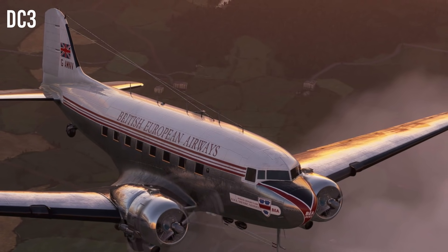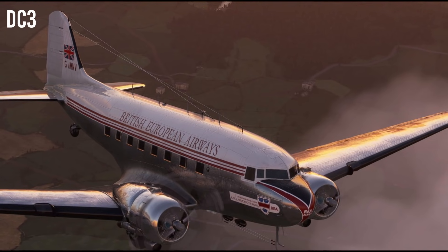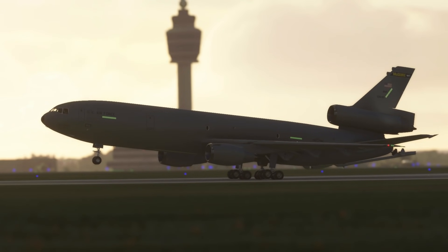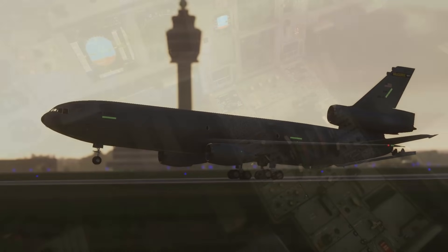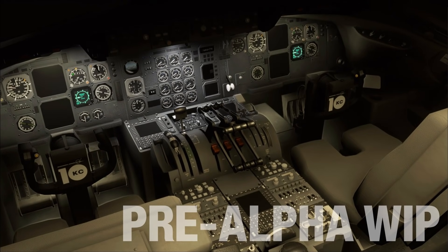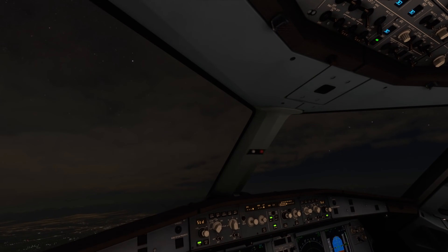Sticking with the military theme but much more recent, we move over to the Aerodynamics KC-10. This is a freeware project that has come such a long way — I'm really excited for it. The link is in the description. This is of course a KC-10, which is a converted DC-10 used for military refuelling and transport. The cockpit looks really good and this is freeware — when it comes out you'll be able to fly this for free.